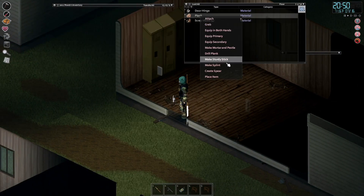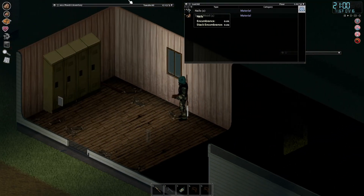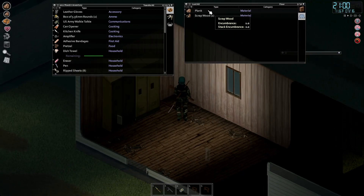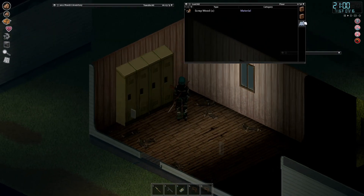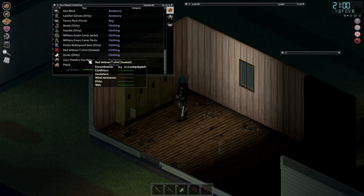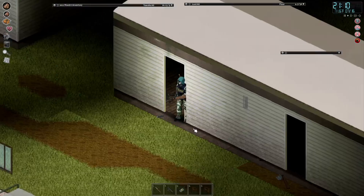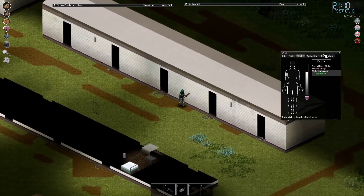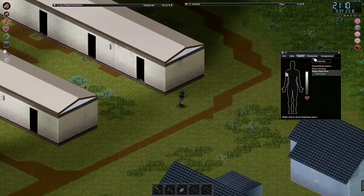Maybe scrap wood. I'm gonna equip both hands - what does that do? Oh shit, that's awesome! Can we carry two of them? So plank - wait, what happened to my other plank? It's in my thing. 20 out of 9 - we gotta be careful walking around like this because that is double what we can normally carry and I don't want to exert myself.